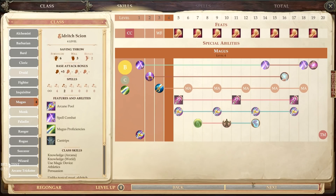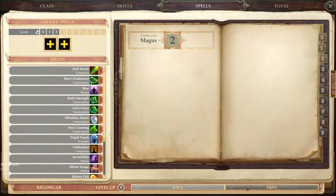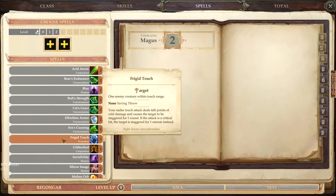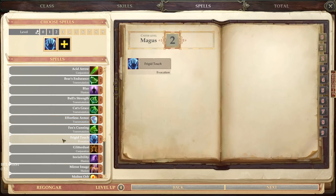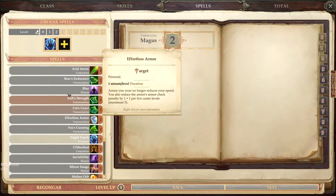Next level of magus again. Two points into Arcana, and he gets one extra ability score point — I'm obviously going to put that into Strength. Next he gets his second level spells; we'll take Frigid Touch and Blur.